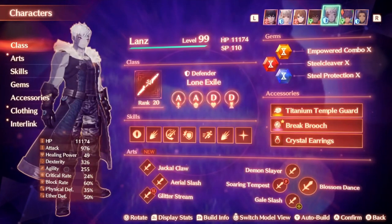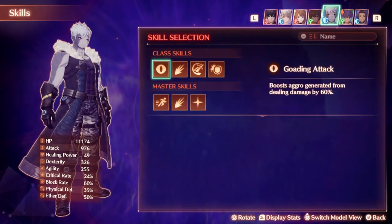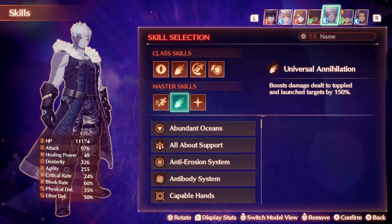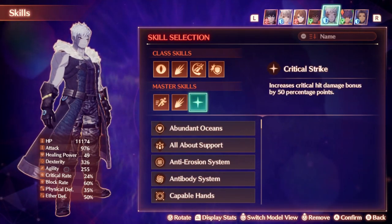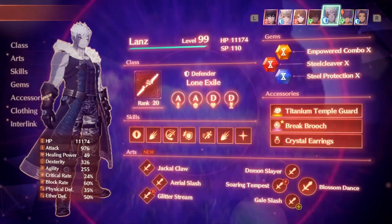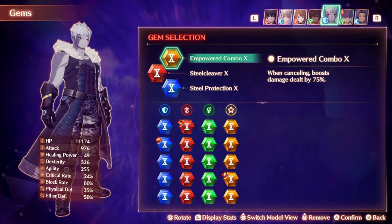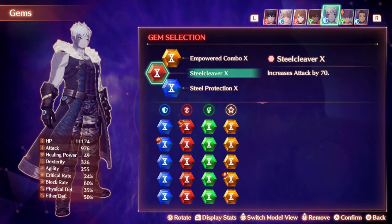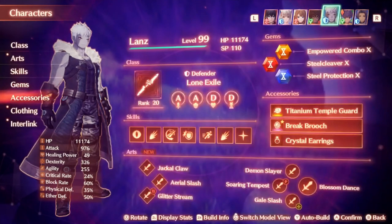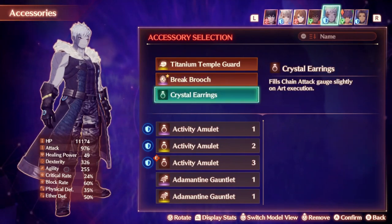Lanz is a Lone Exile, a pretty strong offensive-focused tank that functions well alongside Mio. Master skills include increasing party accuracy and evasion by 20%, a damage boost to launched enemies, and increasing critical damage for strong damage inside and outside of chain attacks. Gem setup has Empowered Combo, increasing attack by 70, and increasing block rate by 30 percentage points for extra mitigation. Accessories are a boost to max HP, a Break Brooch for higher break chance to get launches easier, and Crystal Earrings for the party meter.